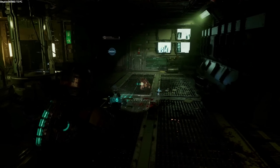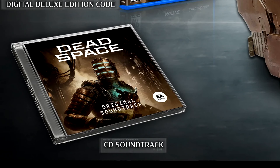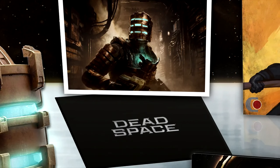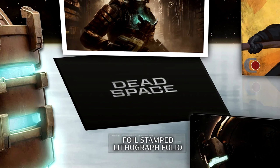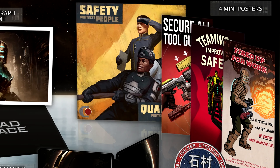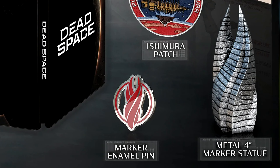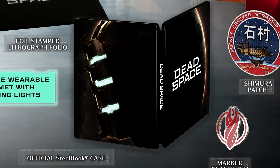Other items included are the Dead Space CD soundtrack, a lithograph print, a foil stamped lithograph folio, four mini posters, an Ishimura patch, a marker enamel pin, a metal four-inch marker statue, and a Dead Space steelbook.